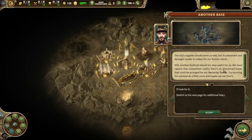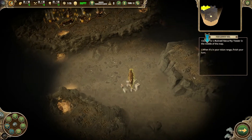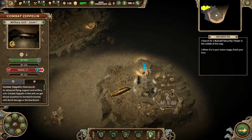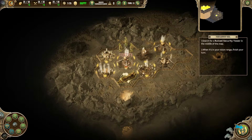We have reports that somewhere nearby there's an abandoned tower that could be repurposed as a security tower. We're scouring the wasteland a bit more to find it. So we've got an extra 15 manpower limit. The game wants us to search for the location it's pointing out — we need to go over here. There's a new vision range — finish your turn, then fortify there.